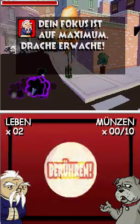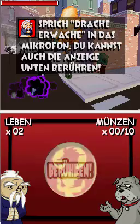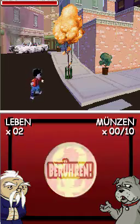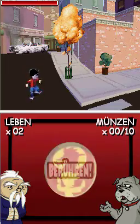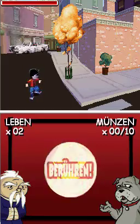Dein Fokus ist auf Maximum. Drache erwache! Sprich 'Drache erwache' in das Mikrofon - du kannst auch die Anzeige unten berühren, du hast die Wahl. Drache erwache... Drache erwache. Klappt der ja nicht gerade. Machen wir es so.